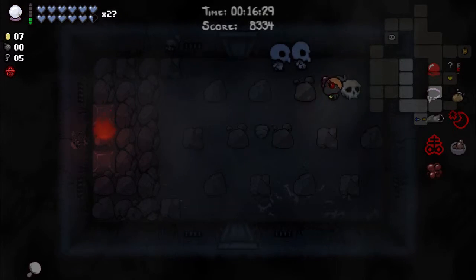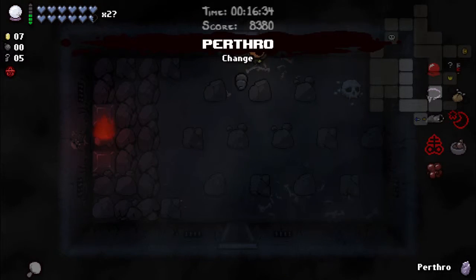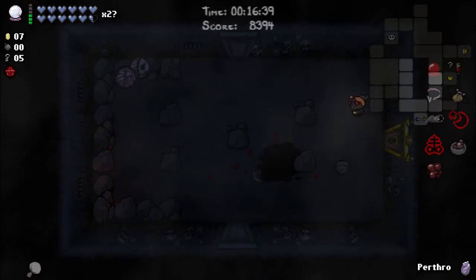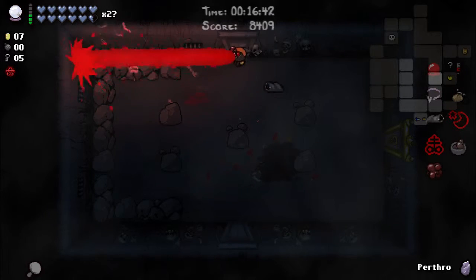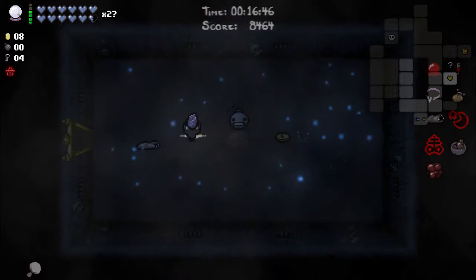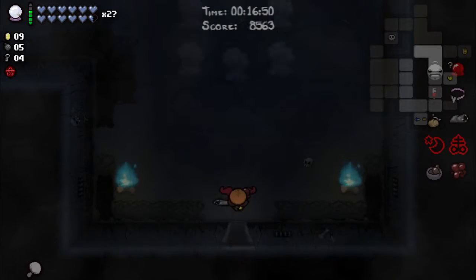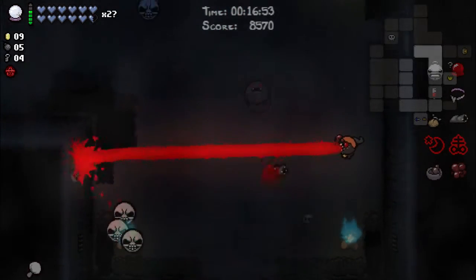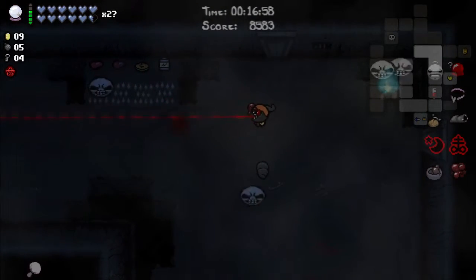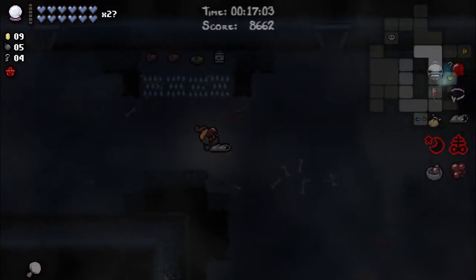Let's go back and check the challenge room — it could have something nice on the floor there even though it's probably gonna be a waste of time, but definitely worth checking. This is a reroll room, so you can reroll items from the shop or item room or devil deal or whatever. Sad Onion — mega bomb, let's just take that.